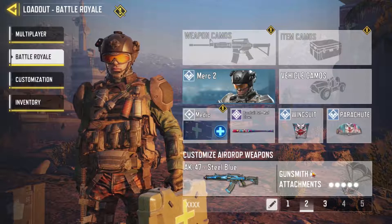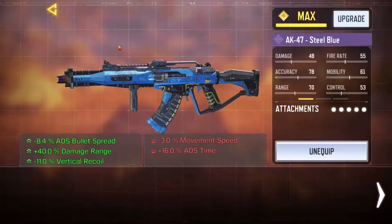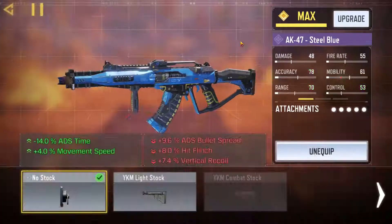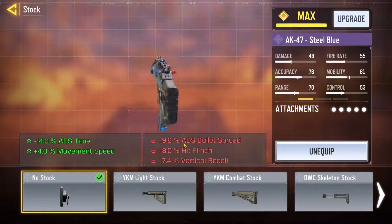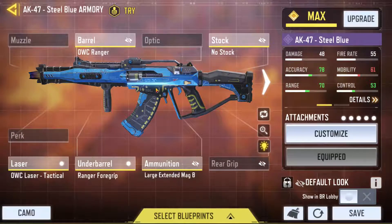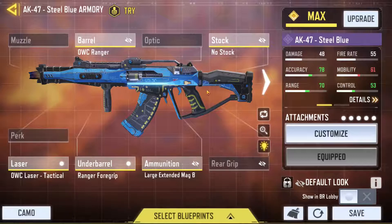Coming up next we got the AK-47 Steel Blue. I've used this probably most so far. Ranger barrel because it has the highest damage range — didn't actually know that was 40 but that's sort of broken. No stock because I really like the ADS time and it's still very controllable. Tactical laser — these two attachments help balance out the ranger barrel and ranger foregrip since those are the slowest.